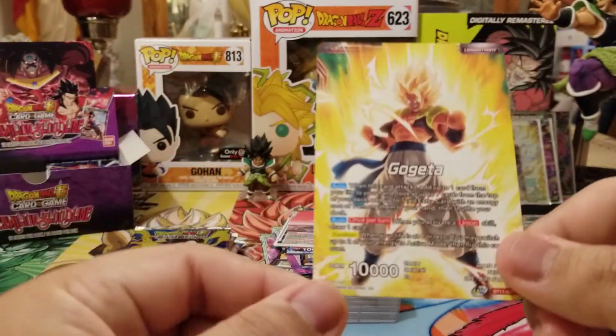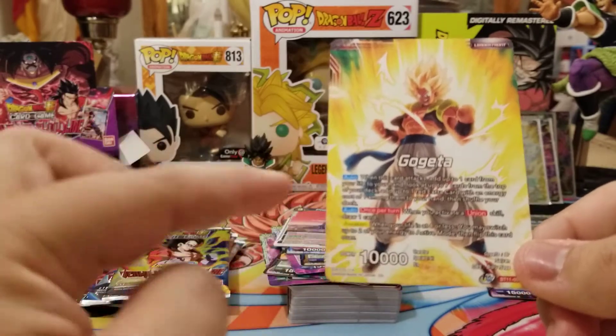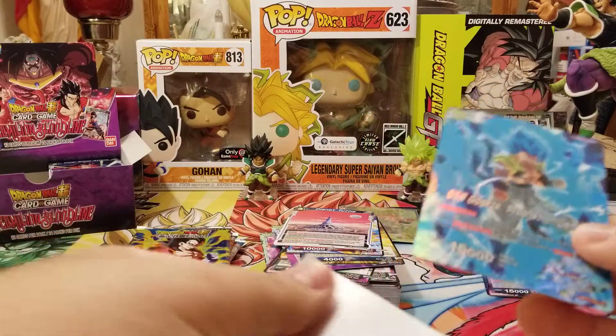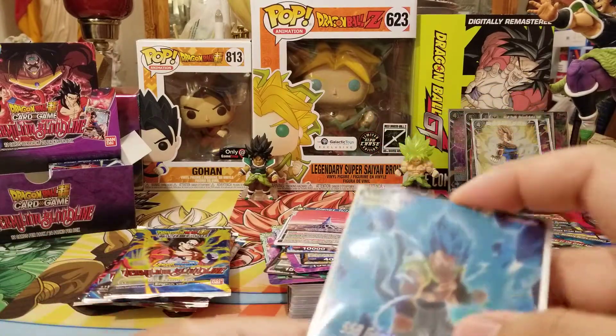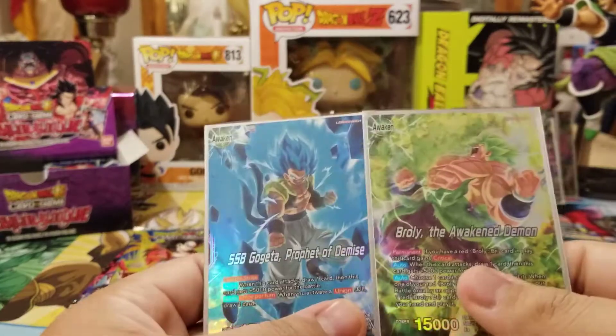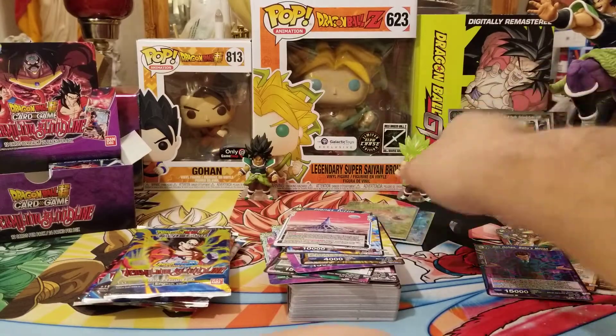Even the Unawakened side is full art — there's no text box around the text, so that's pretty cool. The two leaders we got foil are Broly and Gogeta. What are the chances?